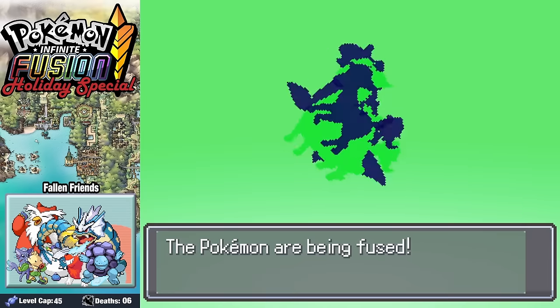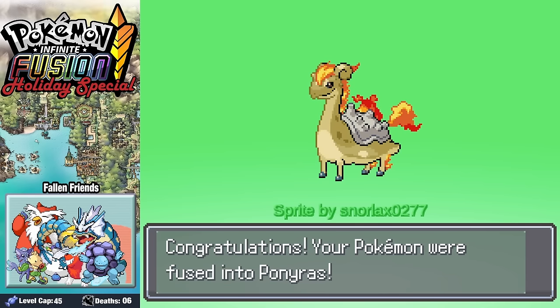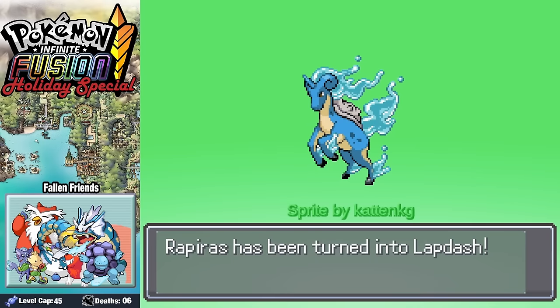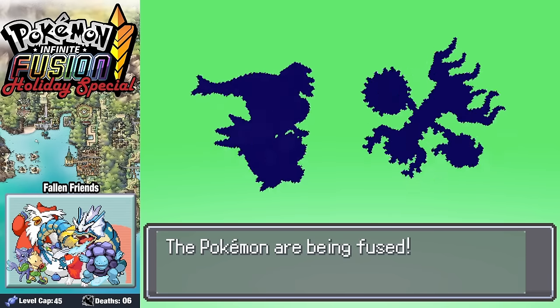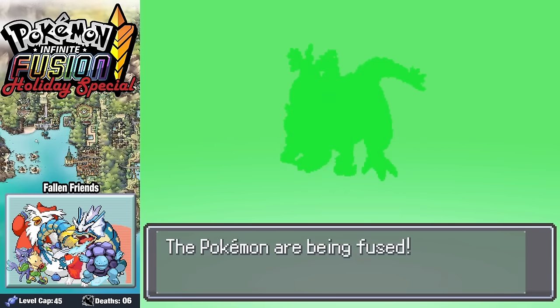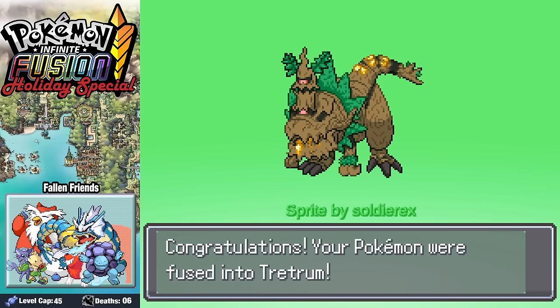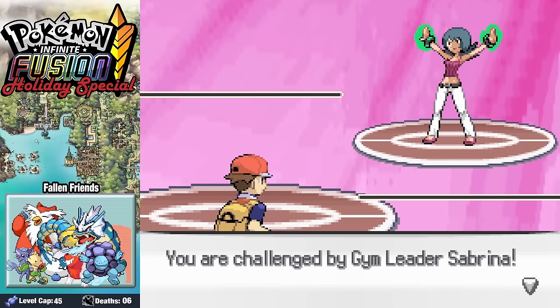We infuse our Ponyta up with Lapras — look at Ponyros — then reverse the fusion into the much more efficient Lapdash. We grab our Jaw Fossil and fuse up Tyrantrum with Revenant, getting this amazing Treetum. With Silph Co. taken care of, it's now time to take on Sabrina and her Psychic Pokemon.